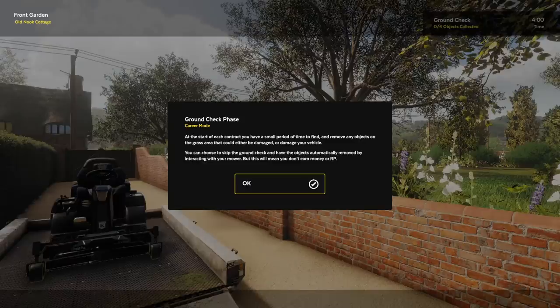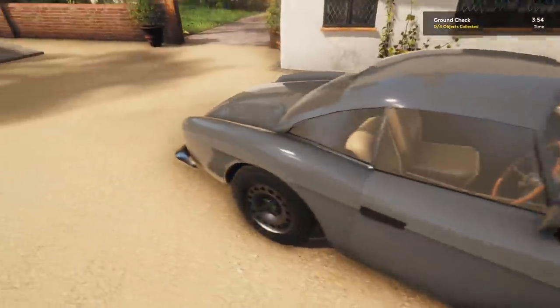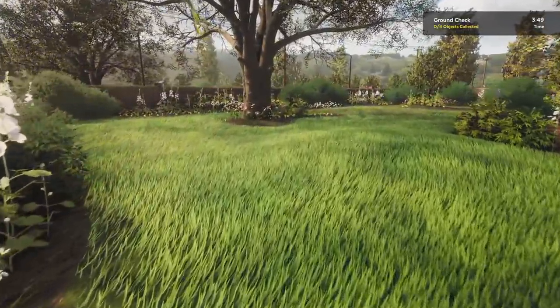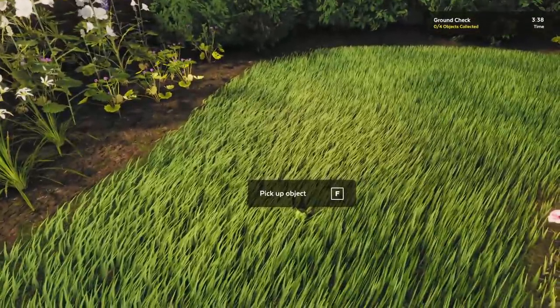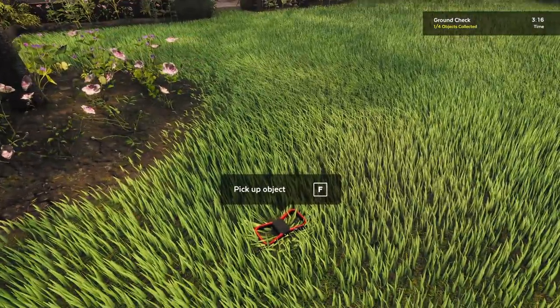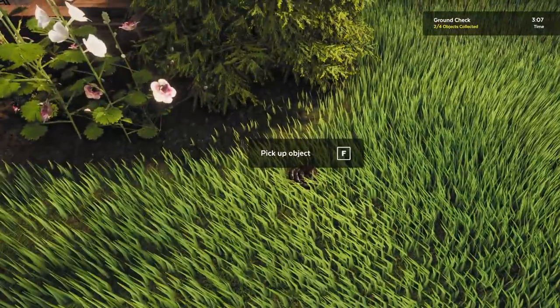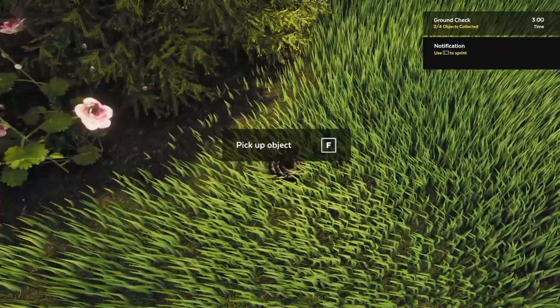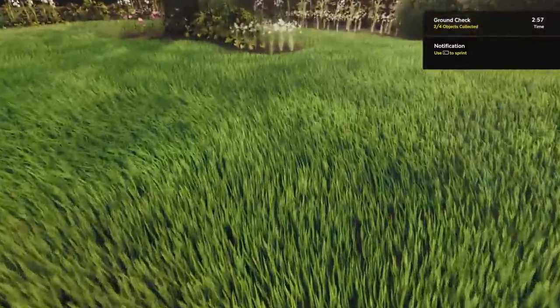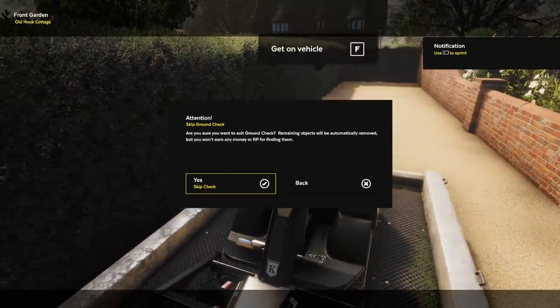Ground check phase — at the start of each contract, you have a small period of time to find and remove objects in the grass area that could either be damaged or damage your vehicle. Being that it is my own machine, I probably should play it safe and look around for anything out here. What the hell is that? Pick up object — I don't even know what that was. What the hell is leaving bear traps out here? I expected like sticks. I'm getting the most random things. Oh, there's another one. I'm just going to keep that there for fun because I sure as shit ain't picking this up without a shovel. I've given up — this is kind of like landmine lawnmowering.